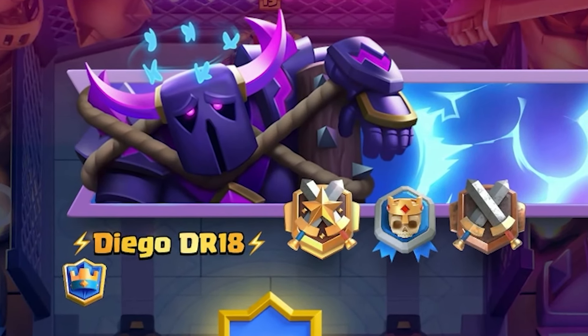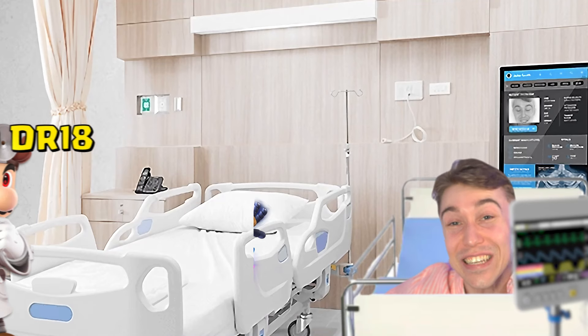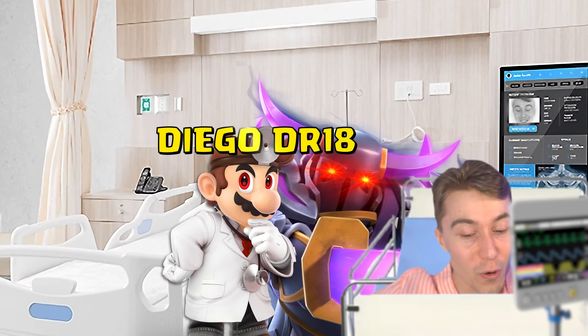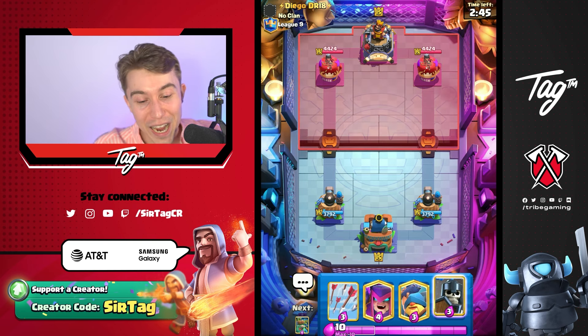We're on a roll, and we're playing against someone with P.E.K.K.A — Diego DR, so he's Dr. Diego. I wonder if he has a remedy for our deck. I feel like you have to be playing so well to cure the toxicity that is Goblin Giant plus P.E.K.K.A.